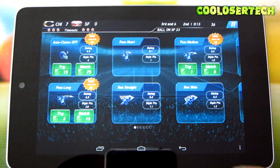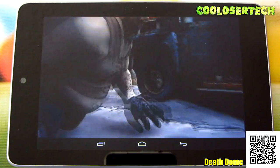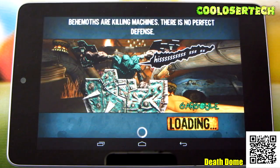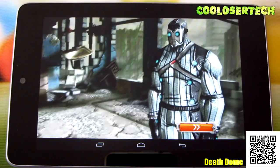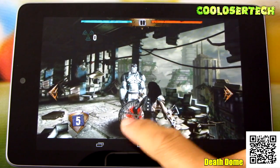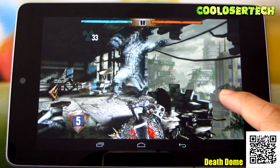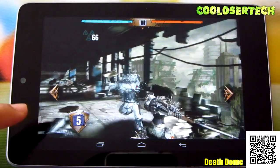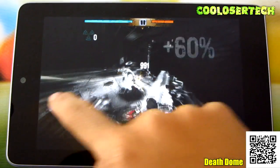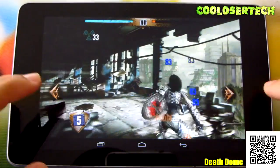Next up we have Death Dome. Here's the upgrade — you get the honey badger on a stick. It's going to fight, load it — finish! All right, let me show you something. You can matrix dodge — attack, attack, attack, attack. Let's see how this game is played — crack! Not bad, not bad. This guy's going to be a lot harder than I thought.